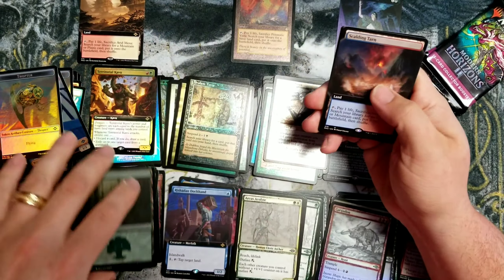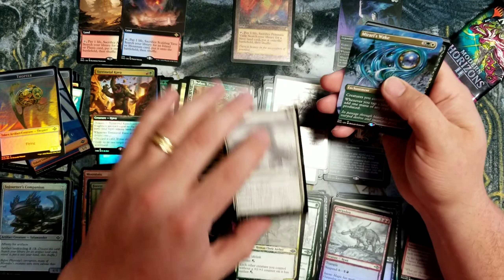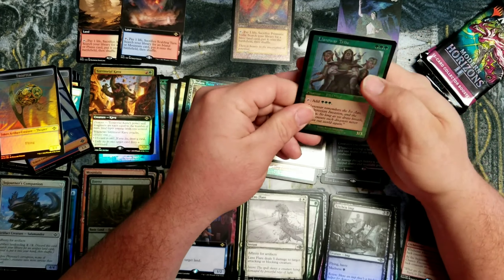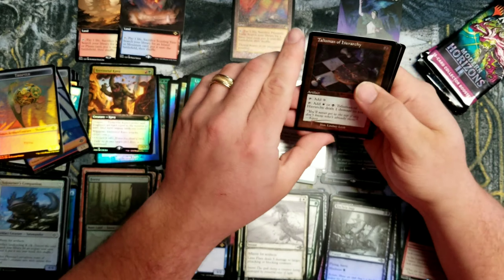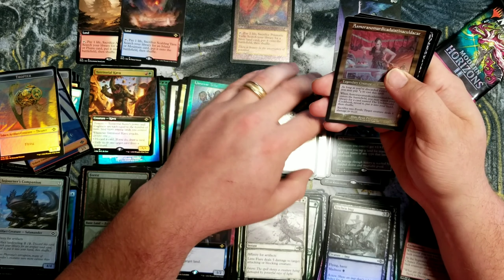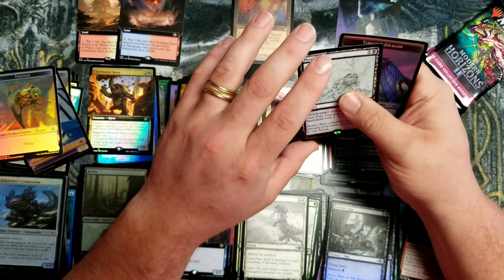Forest. Hey! Scalding Tarn Extended. Awesome. Lens Flare. Mirari's Wake Borderless. Cool. Kitchen Imp Foil Sketch. Land of War Tribe. Talisman of Hierarchy Etched Foil. Asmeranda. Dandy Eagle — that's the first one in this box. That's pretty good; I usually get like four. Alright. Etched Persist Sketch Foil.